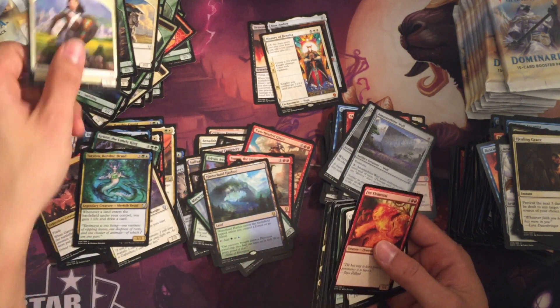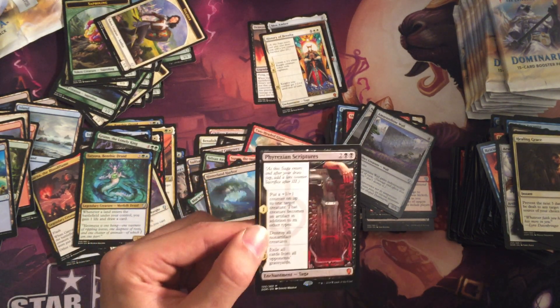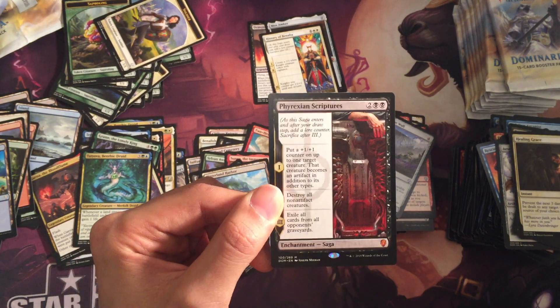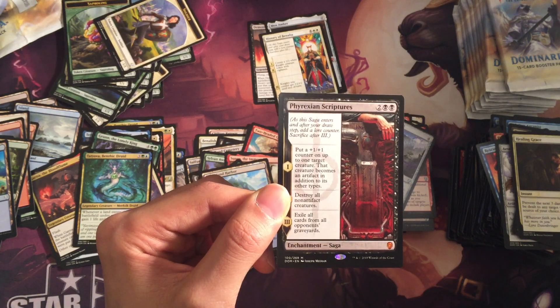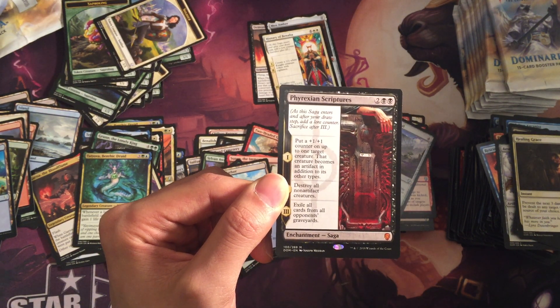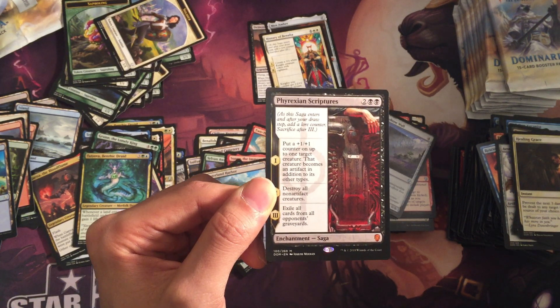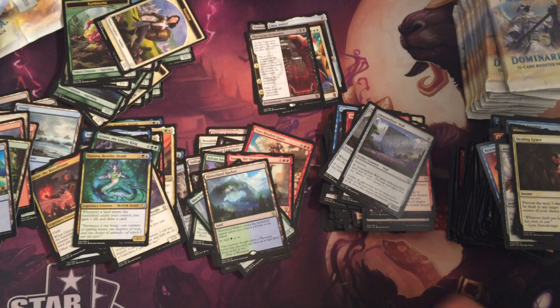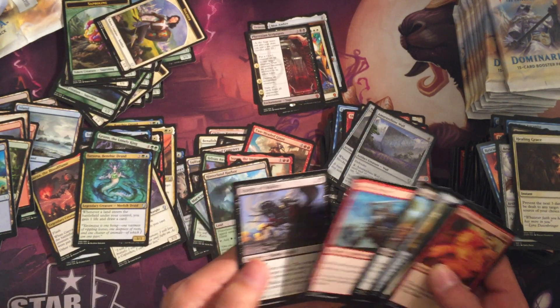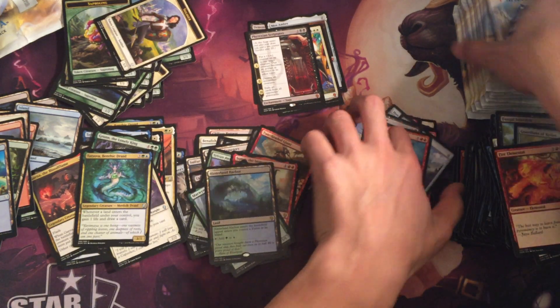Another Teysa. Phyrexian Scriptures — alright, it's a mythic I guess. No Karn, but: put a plus one plus one counter on up to one target creature; that creature becomes an artifact in addition to its other types; then destroy all non-artifact creatures; then exile all cards from opponents' graveyards. Night of Malice, Goblin Warchief.